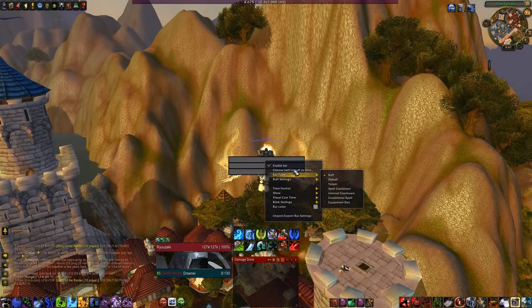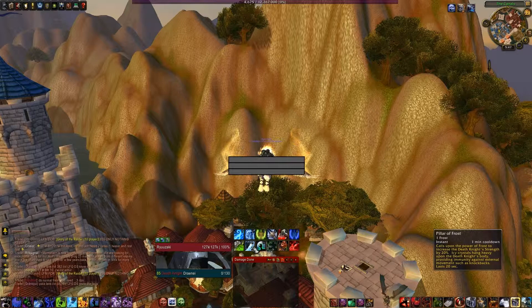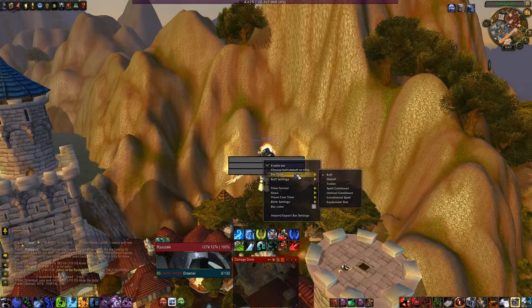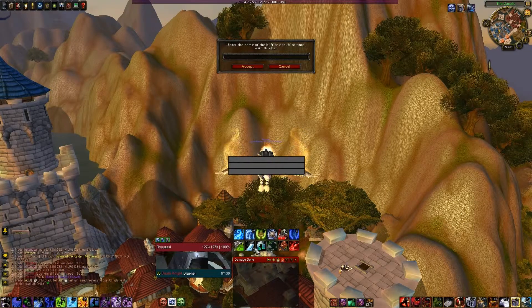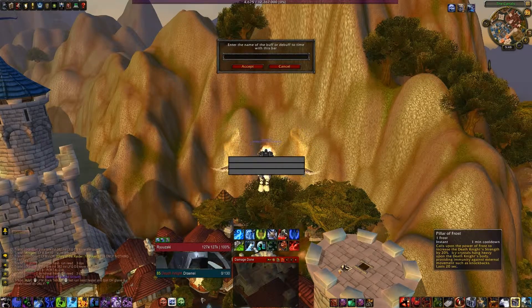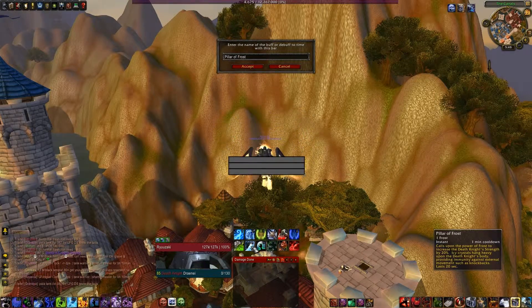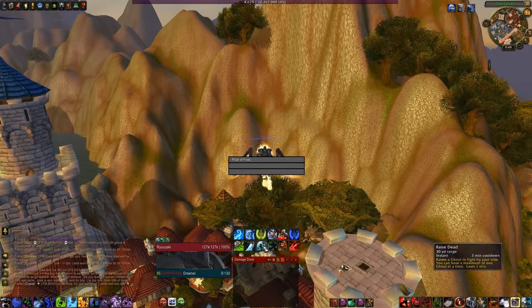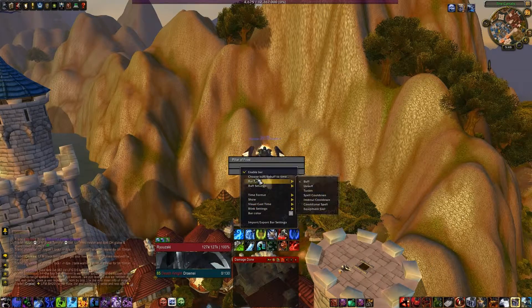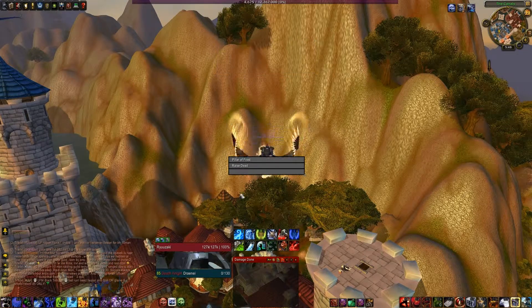You right-click on the bar and first of all you want to make sure it's set to Buff, because Pillar of Frost will appear as a buff. Make sure that's on Buff, then go to Choose Buff and this box comes out. I recommend hovering over the spell while you type to make sure you get your spelling right. So now Pillar of Frost is on there.